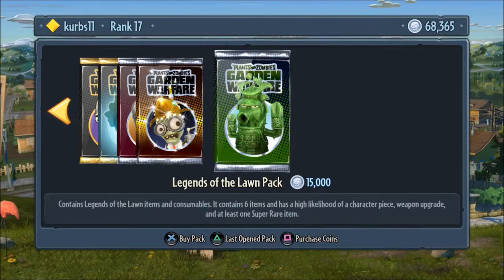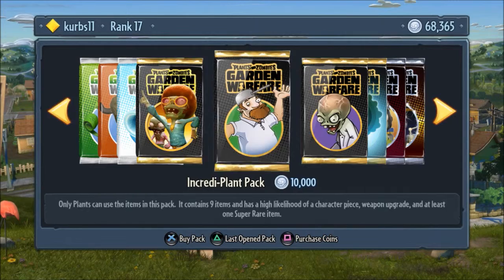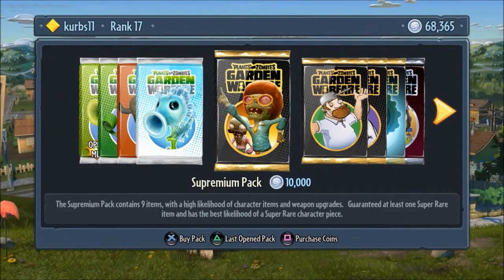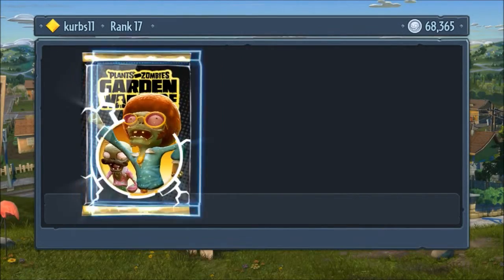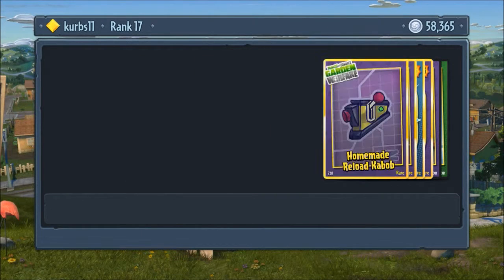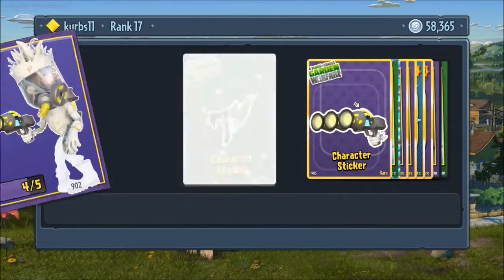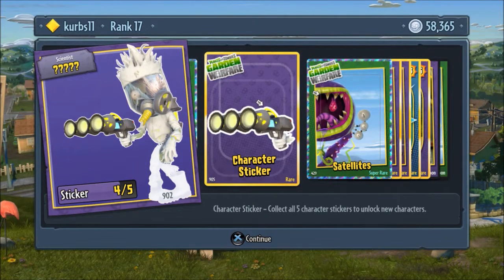It looks like we're going back to — let's see. Actually these might be the best deal. These have nine items and they're only 10,000. We'll do one of these. So close on that — what is this? This looks like a French Peashooter or Agent P — four out of five pieces.